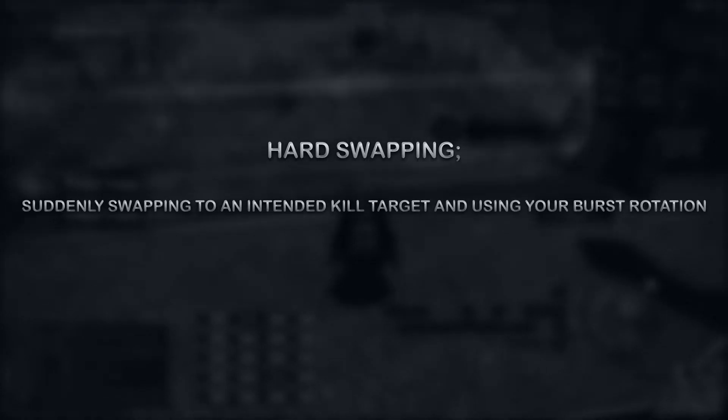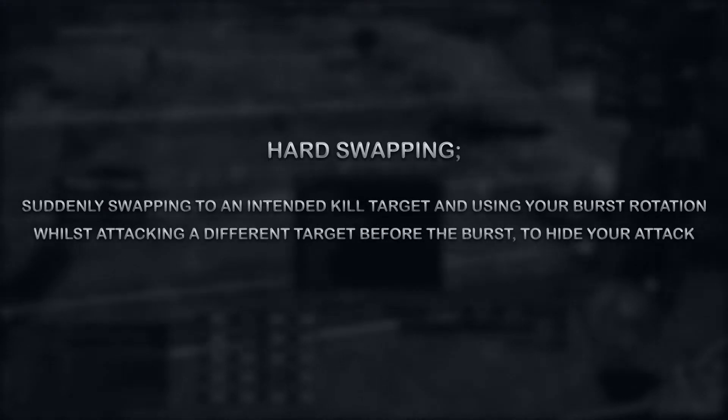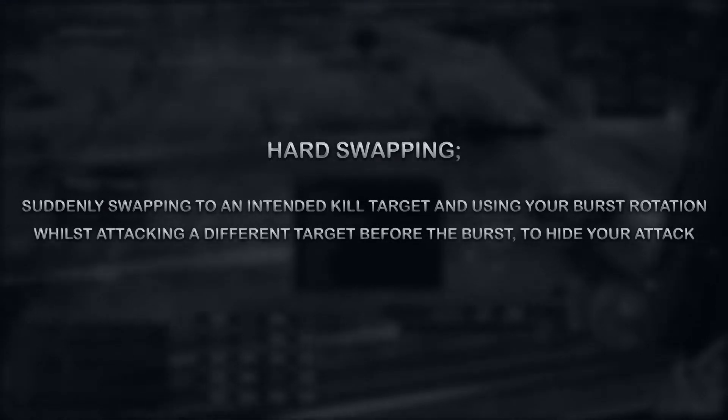So, what is hard swapping? Let's take a quick dive into the terminology and an example. Hard swapping is the action of targeting your intended kill target and using your cooldown bursts on them, whilst you attack a different target in the meantime to hide the fact that you want to swap to the intended target.